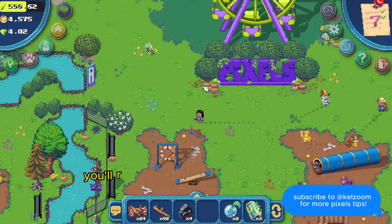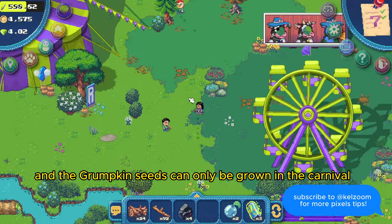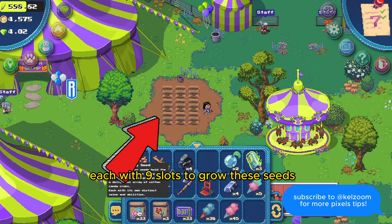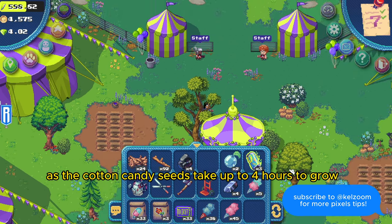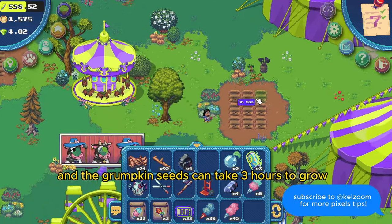If you've been playing the game, you'll know that the cotton candy seeds and the Grumkin seeds can only be grown in the carnival. Before the update, there were only two plots of land each with nine slots to grow these seeds. In my opinion, this was too little soil, as the cotton candy seeds take up to four hours to grow and the Grumkin seeds can take three hours to grow.